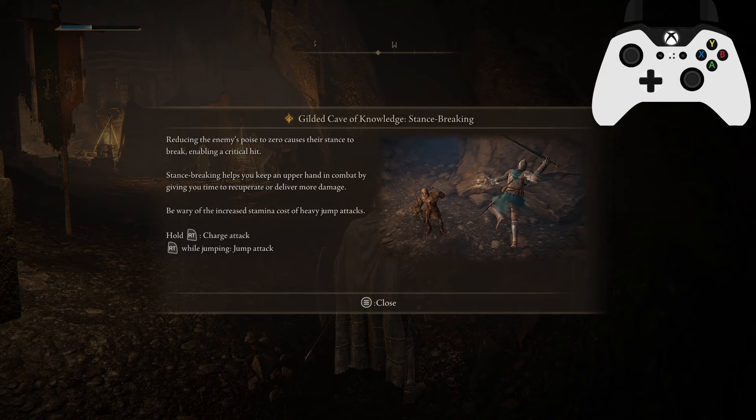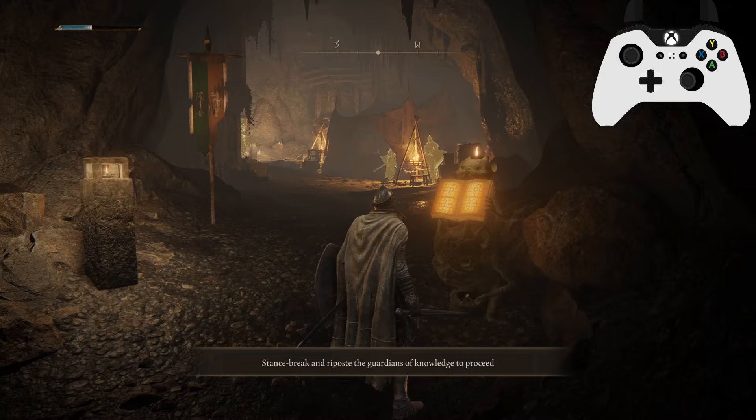Stance breaking. Reducing the enemy's poise causes their stance to break, enabling a critical hit. Stance breaking helps you keep an upper hand in combat by giving you time to recuperate or deliver more damage. Beware of the increased damage cost of heavy jump attacks. In vanilla the most common attack for stance breaks was jump R2s all day long. They are now much more stamina expensive, so they are more limited, but you can still do jump R1s, charged R2s, deflects into guard counters — lots of different ways to stance break enemies.